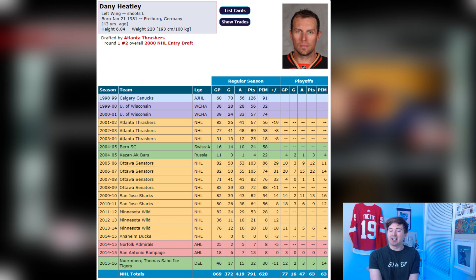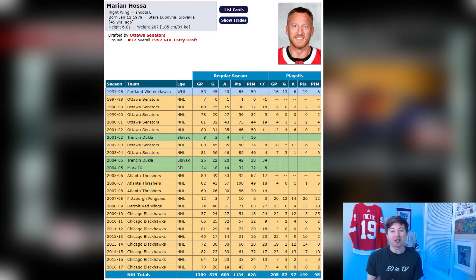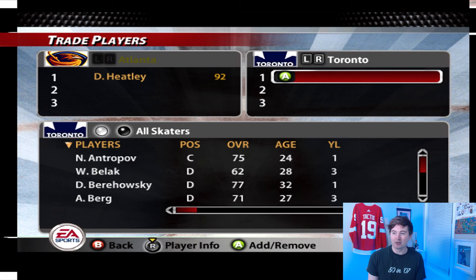Both these dudes are all-stars. Marian Hossa is definitely gonna go down as a Hall of Famer, but Danny Heatley after this trade put up a 2005-06 then 2006-07 — back-to-back 100-point seasons. Even Marian Hossa had 100 points two years after getting traded to the Thrashers. So like one of the biggest essentially one-for-one trades I think in NHL history. So we'll add Danny Heatley there to the Thrashers side and go over to Ottawa.